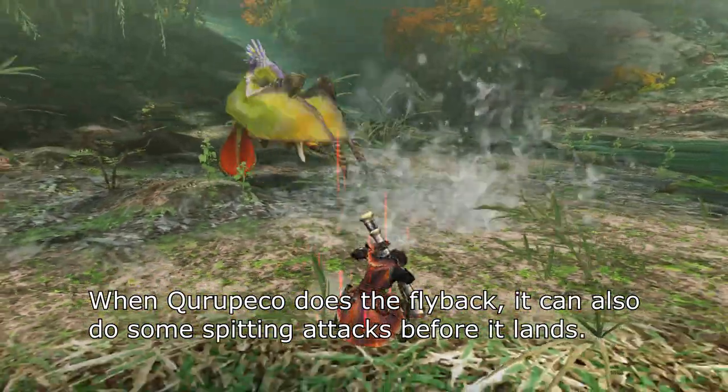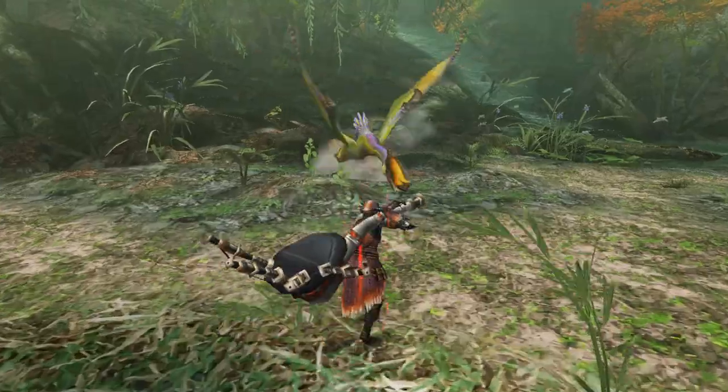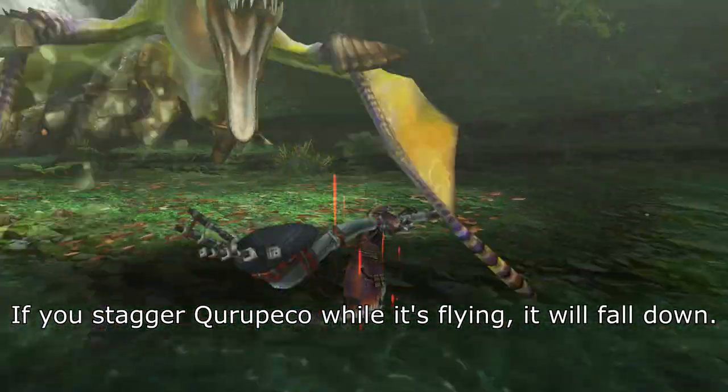When Kuropeko does the flyback, it can also do some spinning attacks before it lands. If you stagger Kuropeko while it's flying, it will fall down.